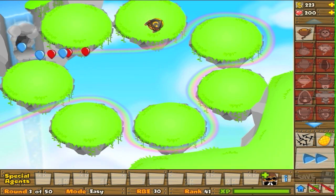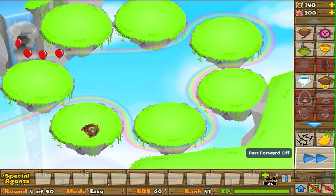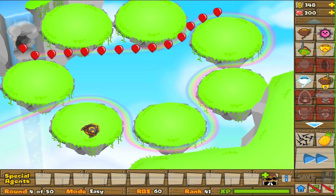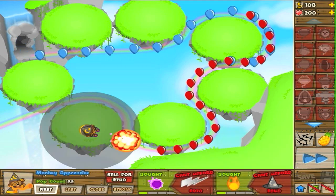Some other aspects of the map: the islands change every single round. So after your round is over it'll switch the islands up and just make them follow along. It's not that big of a deal, because eventually they're going to hit the tower anyway.